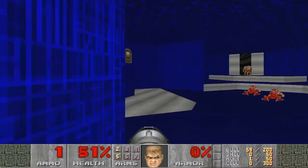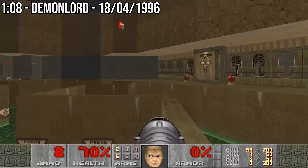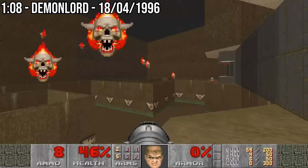Kai's record of 1:10 would only last four days. On the 18th of April, Demon Lord took the record down to 1:08. Over a two-month period in early 1996, Demon Lord and Kai had taken the record down from 1:56 to 1:08. But then in June, the speedrunner Anthe would revolutionise the way the level was played.